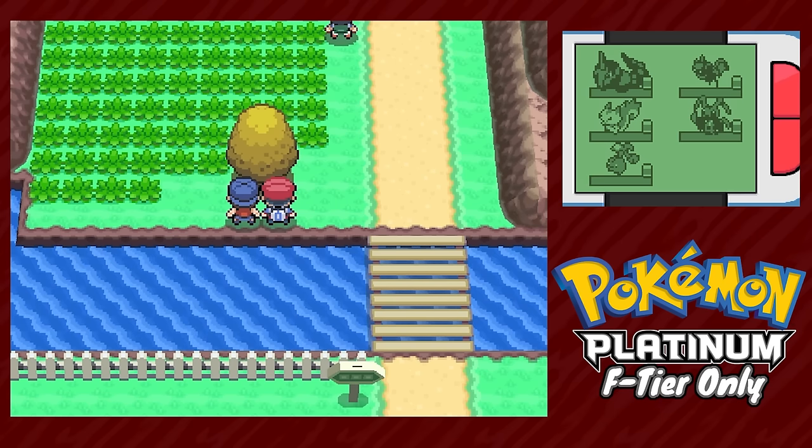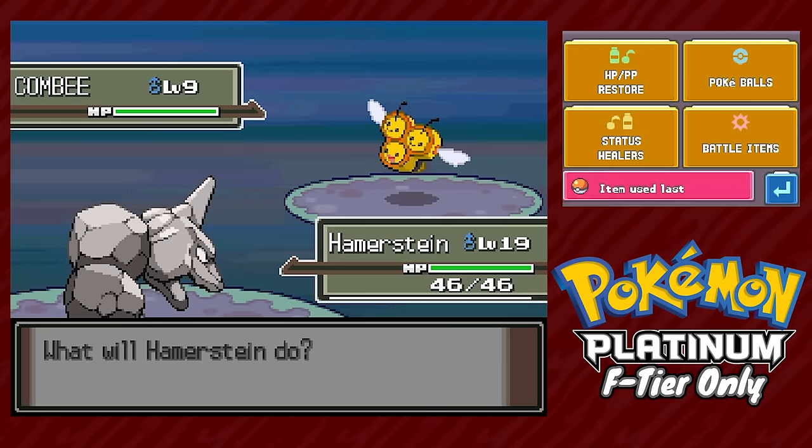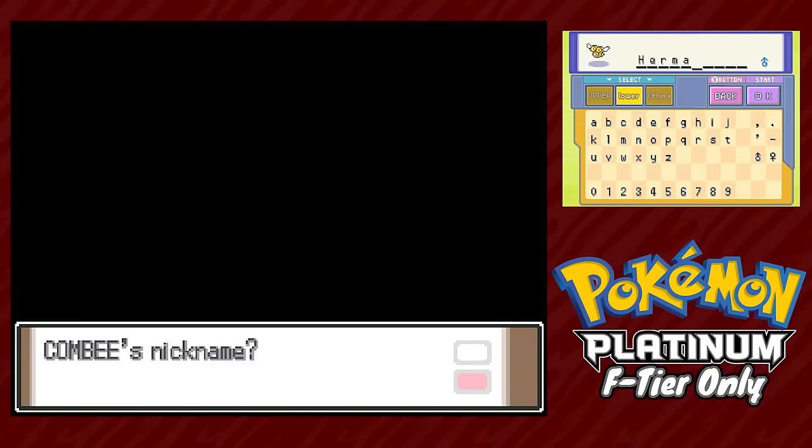Our next encounter from another honey tree is Combee, which is unfortunately a viable encounter since it's listed separate from Vespiquen — the male doesn't evolve. We name him Herman and send him to the box, never to be seen again. But thanks to Dupes Clause, we won't have to worry about that happening again.